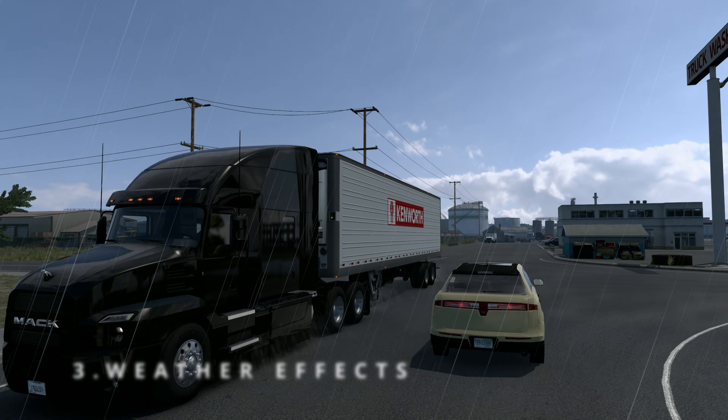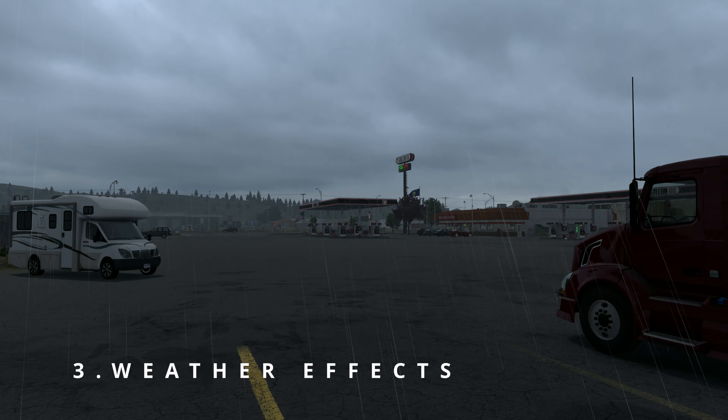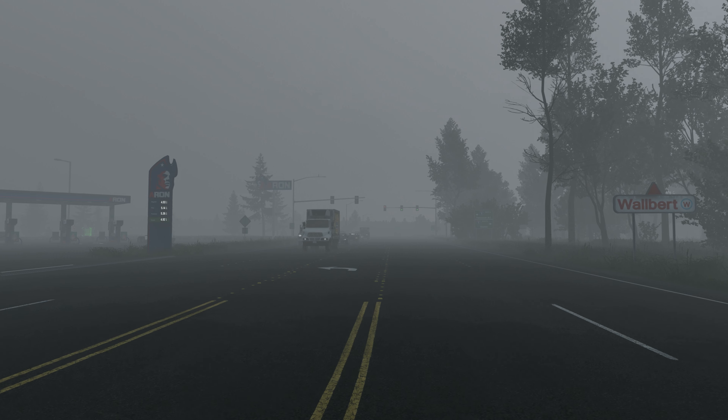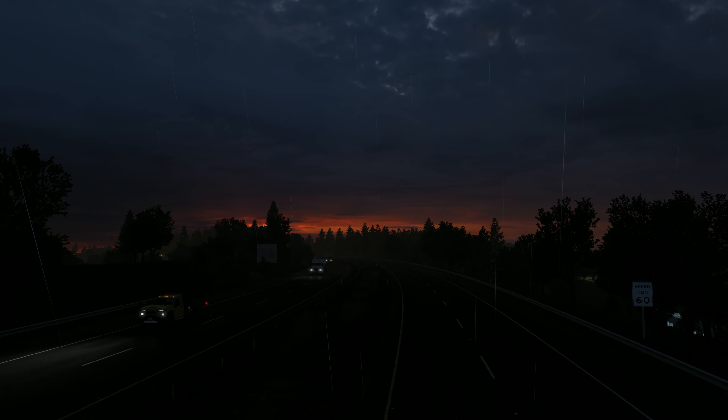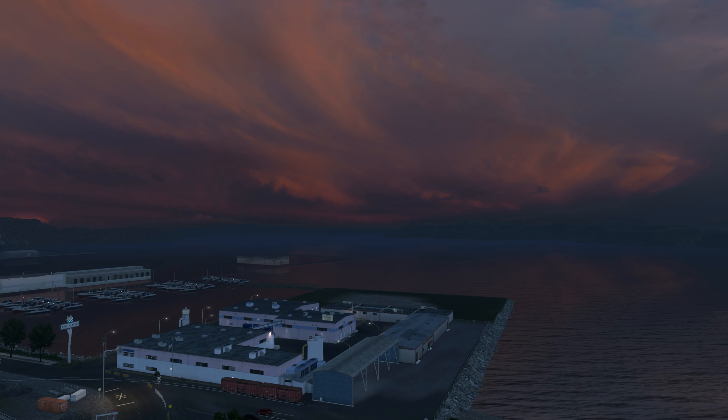Brace yourself for new weather visual effects. Thunderstorms bring visible lightning forks, fog rolls in without rain, and if you're lucky, catch the northern lights dancing across the sky.